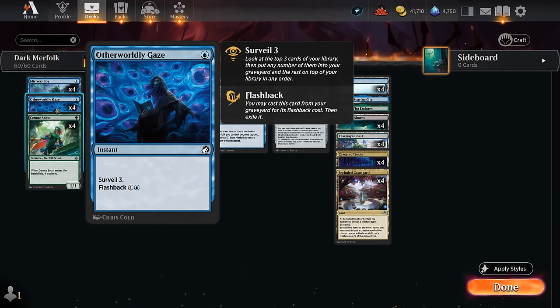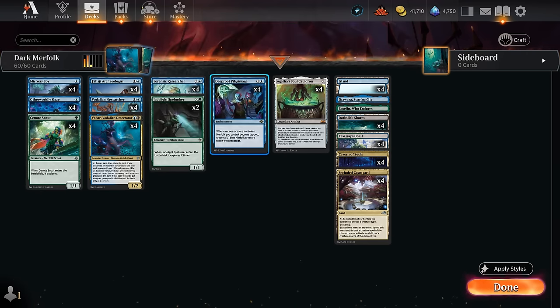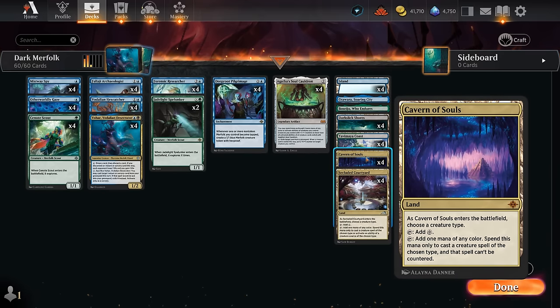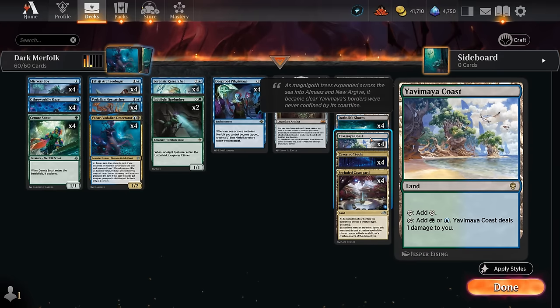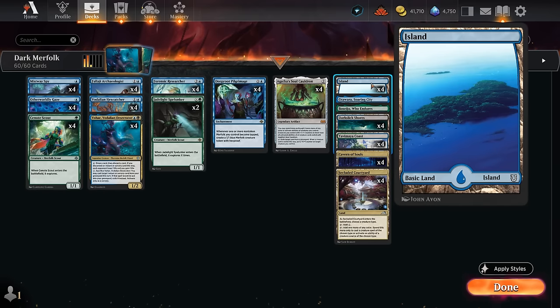For non-Merfolk cards, Otherworldly Gaze can be cast for 1 mana to surveil 3, can also be flashed back if we happen to mill it or cast it beforehand, and it can be cast in our upkeep to set up our draw step. We've got the Archaeologist — a 0/3 that mills 3 cards and lets us find a non-creature, non-land card from among those to put in hand, so it can find our key pieces like Pilgrimage and Soulcauldron. The mana base has a relatively low land count since most spells are cheap, with Cavern of Souls naming Merfolk to support all three colors, plus Avilmaya Coast, Boseiju, and Dark Slick Shores giving us 13 green and 12 black sources.